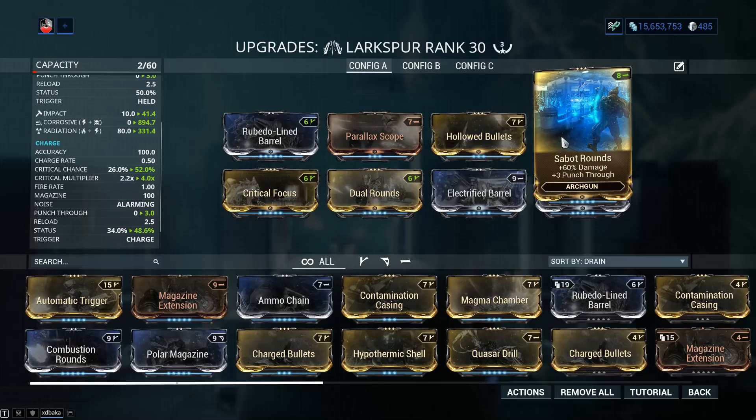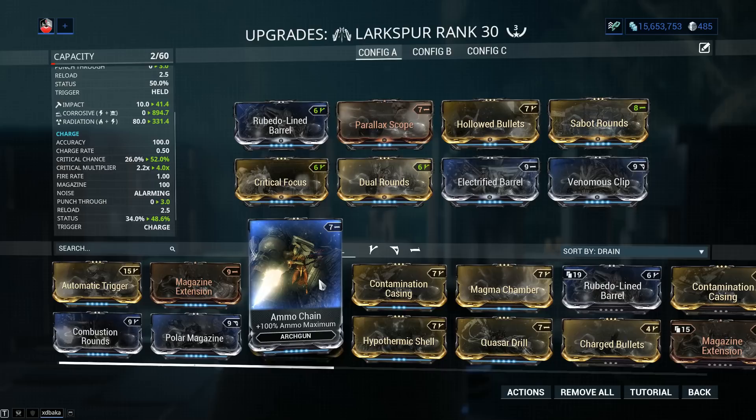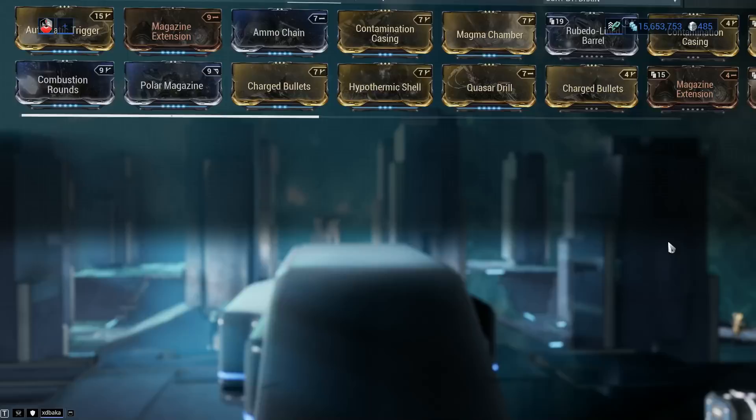Another good option is Automatic Trigger if your kill time isn't where you want it to be — you can go for some fire rate. Just keep in mind that adding fire rate to an arch gun also increases its downtime. To decrease downtime, go for Ammo Chain to get maximum ammo, and you can also use Ammo Case from the Carrier. More ammo on your arch gun increases its uptime simply because it doesn't affect the cooldown.